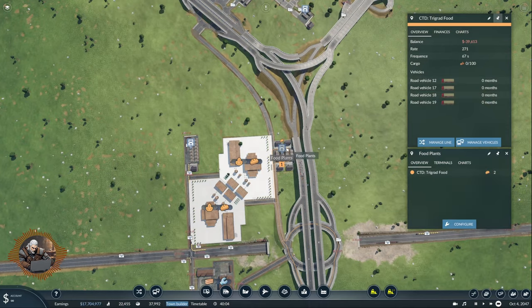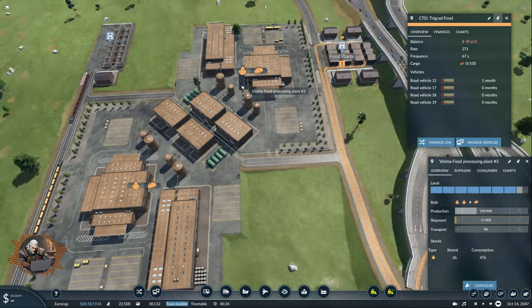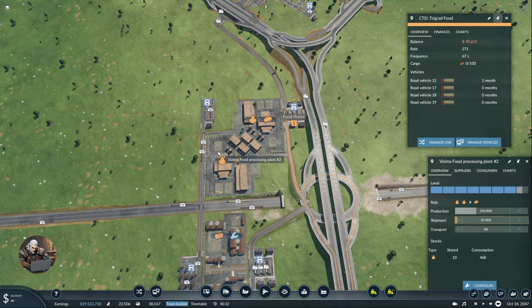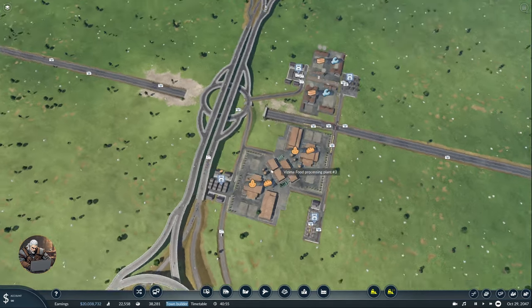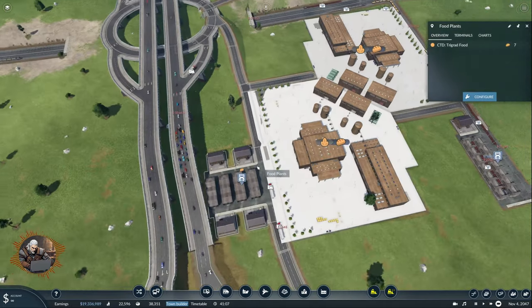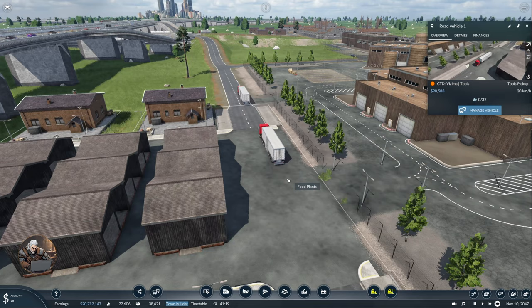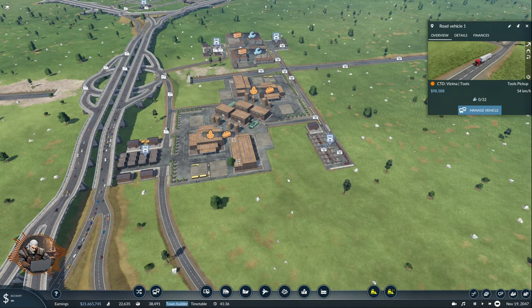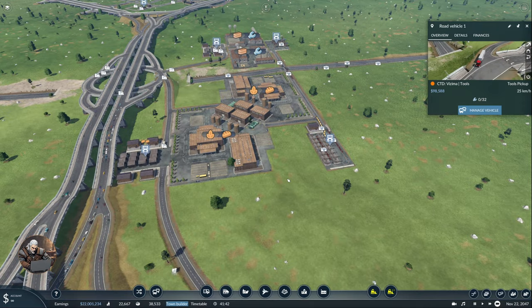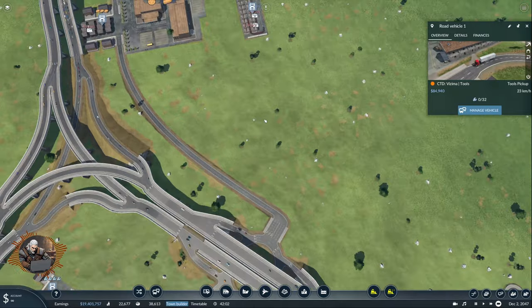And we immediately have the food here because we are producing already. But now we can also ship the food. Great stuff — plenty of food here and our trucks are already coming. Look at that — beautiful trucks. No, these are the Vizima tools trucks which are passing through here.